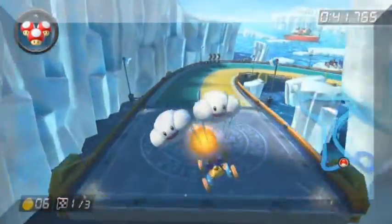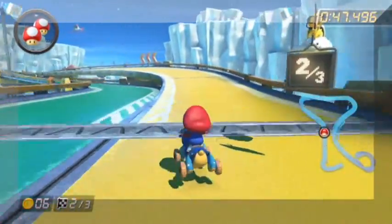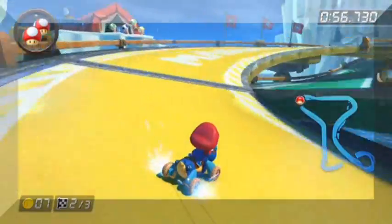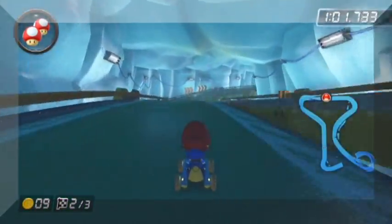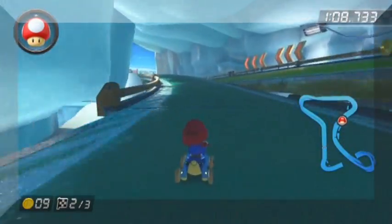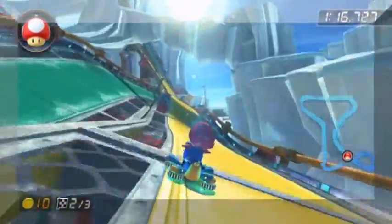First question is: why are the lanes green and yellow? It could have been more relevant ice colors, or maybe green and yellow means something — I just don't know. All I can see, really, is this course is just: hey, you could take either the green path, or you could take the yellow path, or hey, since you gotta just drop off to another section of the course, you could just do that instead.